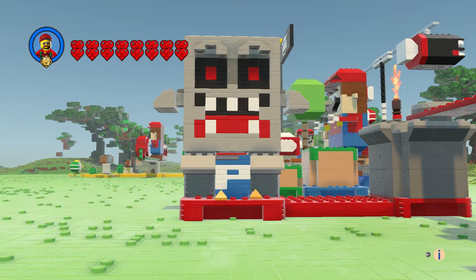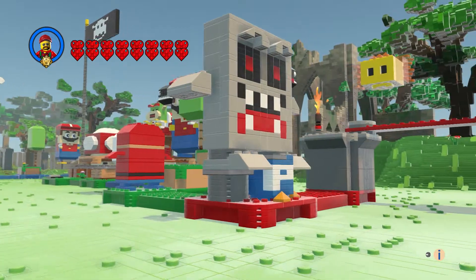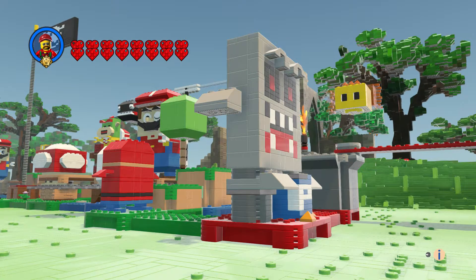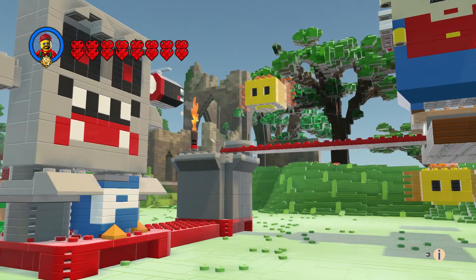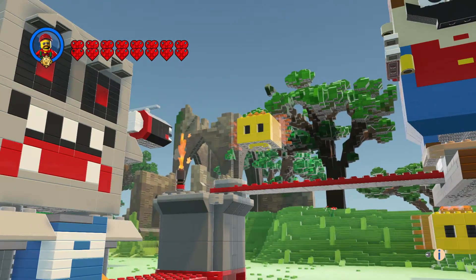And he had a couple of lava bubbles in front of him. And he had these nice little arms. Let's get a close up of the lava bubble a little bit.